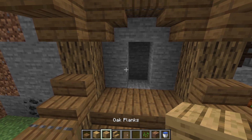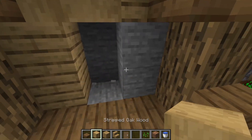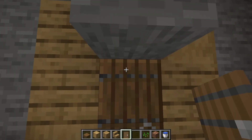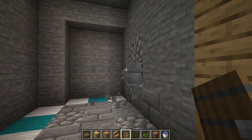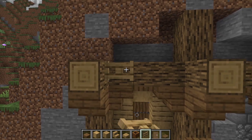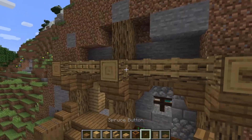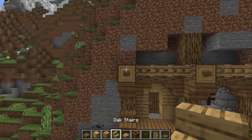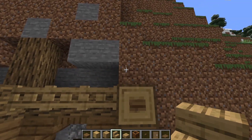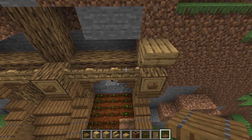For the front door section, mix a little bit of stripped oak and oak plank in any combination — random spots — and it should look something like that. Knock this bit down and put in a door. For this top bit, grab some oak fence gates going down one, two, and three on each side. Grab some spruce buttons and place those right on those exposed logs. Put an upside down oak stair here and another upside down oak stair over here.